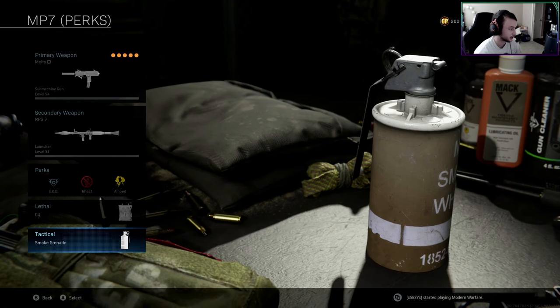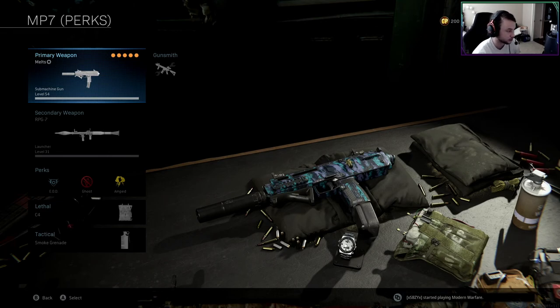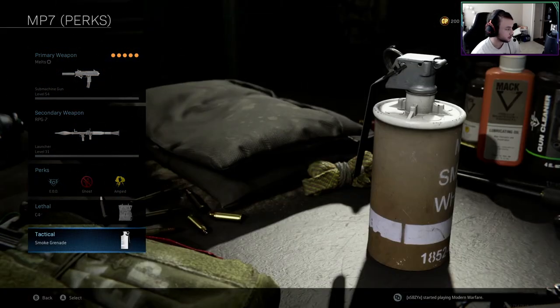For the perks I'm rocking EOD, Ghost, and Amped, with C4 and a smoke grenade. I like having smoke on my Ghost class because when I pick that second loadout drop, I like having smoke grenades available late game toward the end.